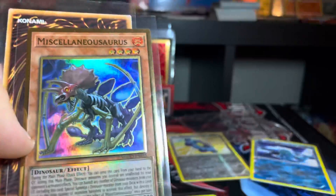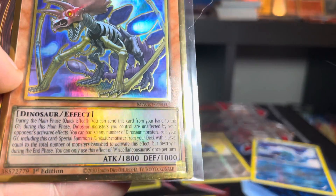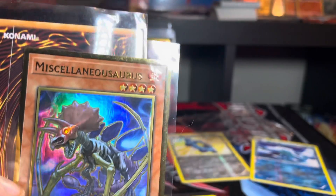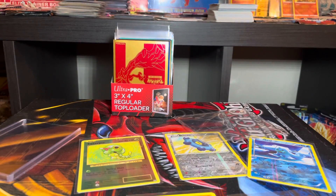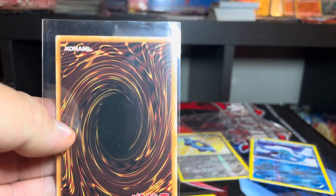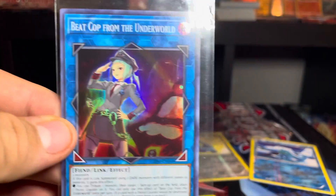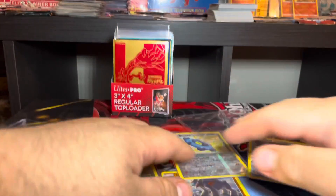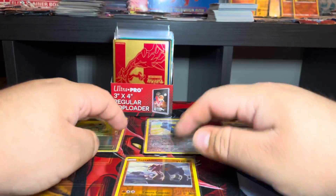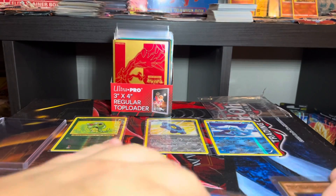Next one is Miscellaneous Source, 2020 first edition. And then the last card we got is a big card from the Underworld. These are nice looking cards. So at the end we ended up getting four reverse holos on Pokemon and three Yugioh cards.